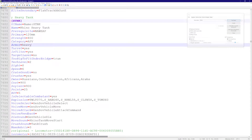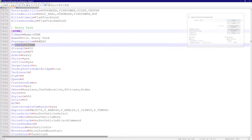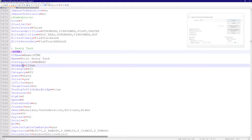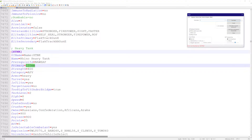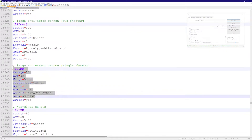Today we're going to talk about weapons — the very basics. If I go to my Rhino tank and look at a flag called 'primary', I see it's equal to '120 millimeter'. If I do a quick search for '120 millimeter' with a square bracket, it takes me to the Rhino tank's weapon entry.